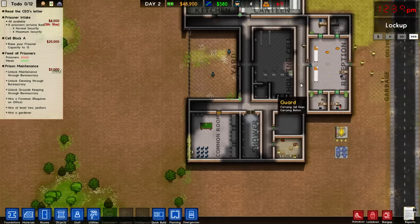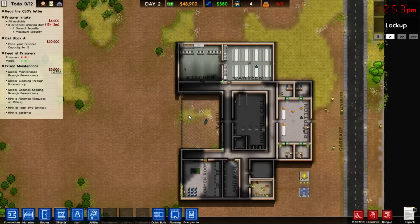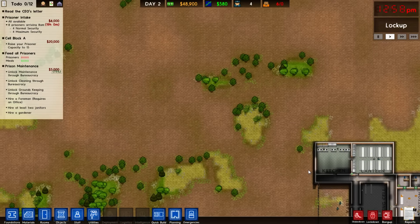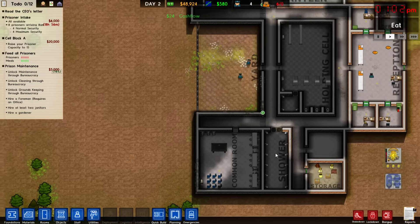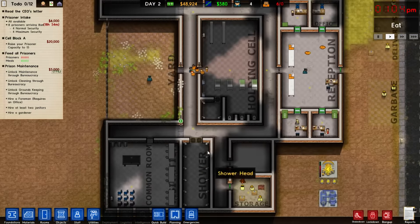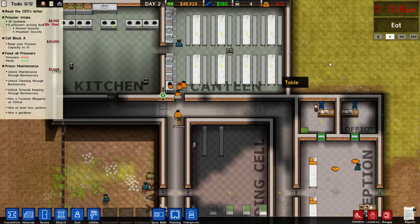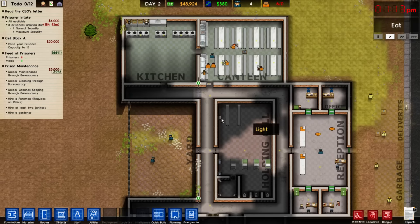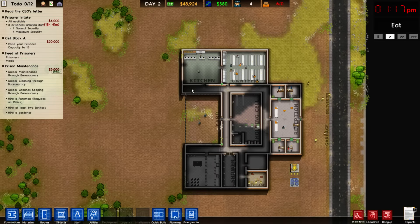People are eating. For cell blocks, I want big wings and to fit a lot of people into this prison. I'm thinking some sort of giant cell block structure that goes way out over here, potentially with its own shower. This shower here might be an overflow shower block — I mostly built it to complete the mission. We should check the intake for tomorrow. We'll take four medium and four max security. We will have to get some cell blocks up and running.